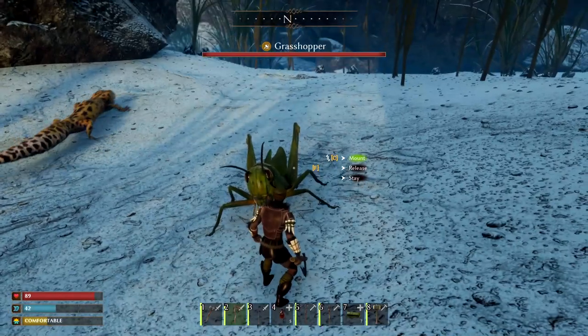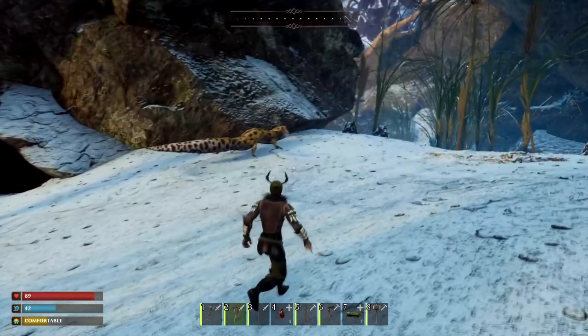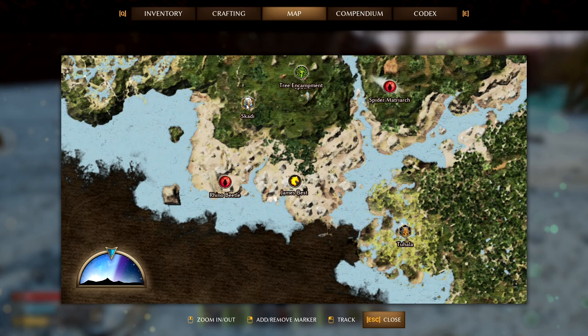Hello Smallanders, I'm going to quickly show you how to tame a gecko. If this video helps you, please like it. To tame a gecko, you first have to beat the rhino beetle. Once you beat the rhino beetle and return it to this lady right here, she will give you the gecko treat.